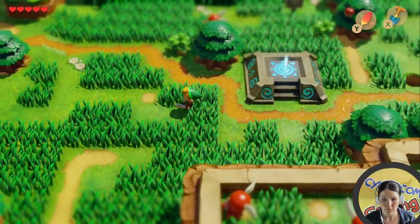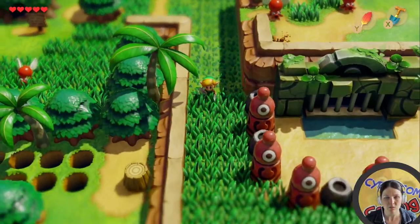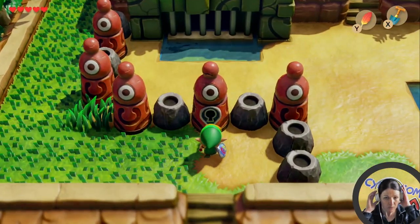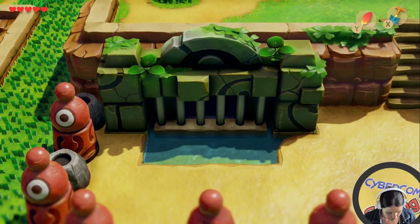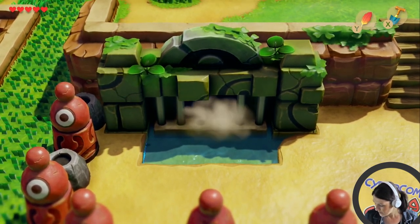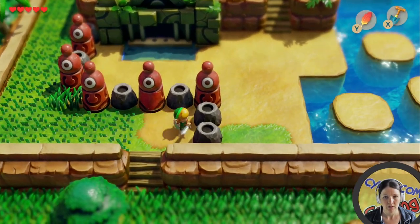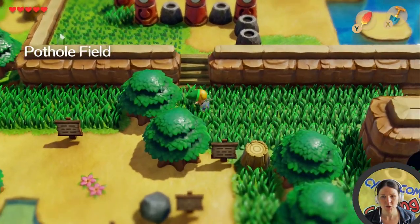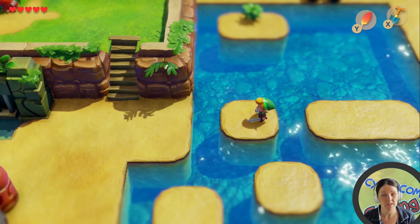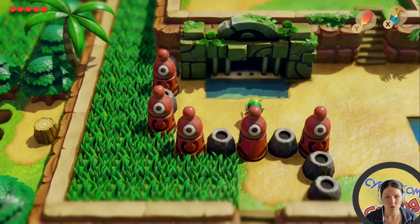I believe it was this way that we needed to go because this was the way to Richard's house. Off to the dungeon. Now I'm not sure what the name of this dungeon is yet — we will find out soon enough. How do I get in? I think I need to go around over the water. We also discovered in the last episode that Link cannot swim, so if you fall in the water you are pretty much dead.